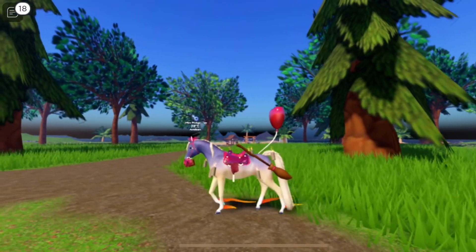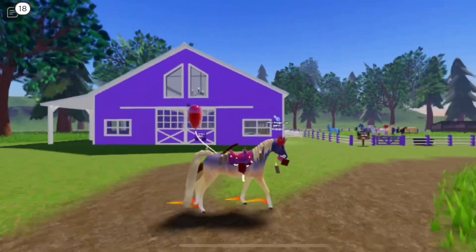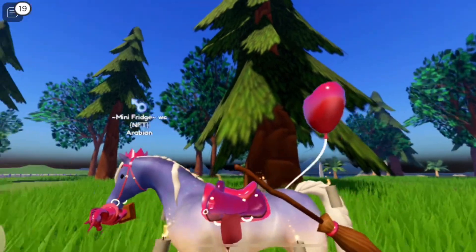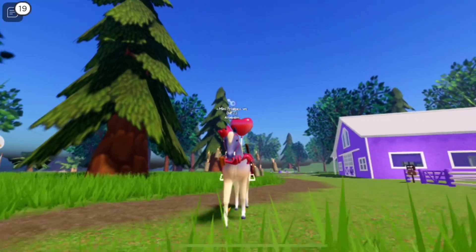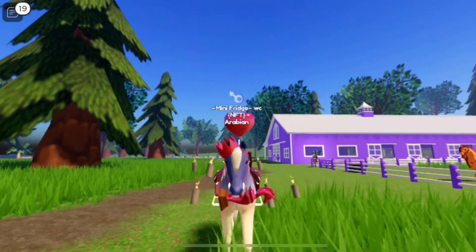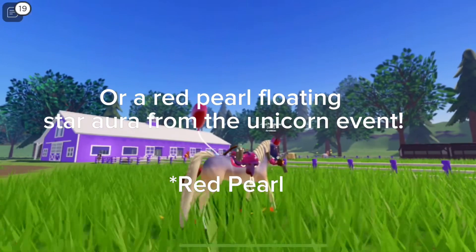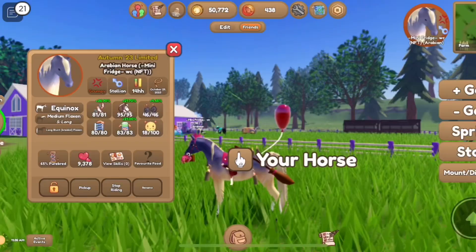So the first horse here is Mini Fridge. He is my wild-caught Equinox Arabian, and his tac set is Red Pearl. I do not know why the floating candle aura is there — I'm thinking of changing it to a Red Rose aura or something, so tell me if you have one of those. Also tell me if you have a Red Witch Hat or a Red Scarecrow hat for him. He is really pretty.